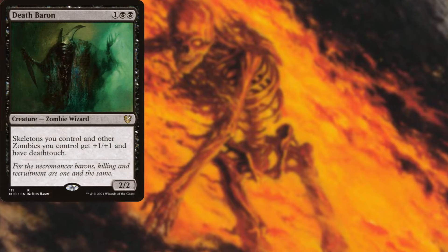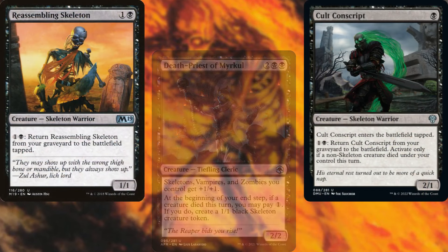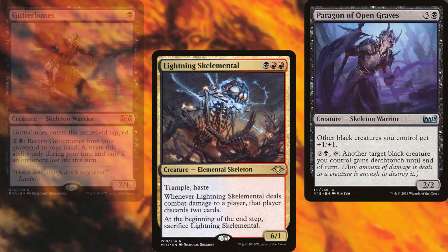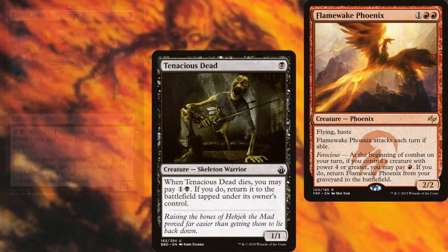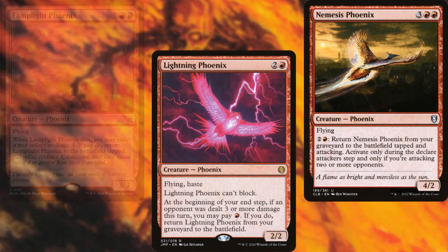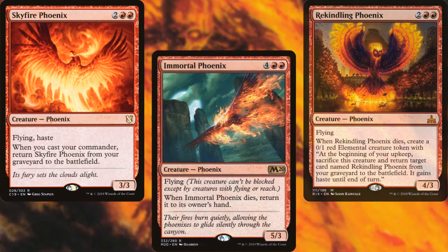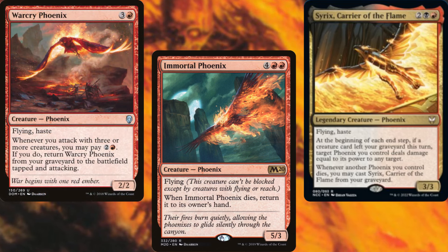The core of the deck is made up of self-recurring creatures: Death Baron, Death Priest of Myrkul, Cult Conscript, Reassembling Skeleton, Skeleton Crew, Flameskulls, Gutterbones, Lightning Skelemental, Paragon of Open Graves, Persistent Specimen, Tenacious Dead — our skeleton package — alongside Flamewake Phoenix, Lamplight Phoenix, Lightning Phoenix, Nemesis Phoenix, Phoenix Chick, Phoenix of Ash, Rekindling Phoenix, Skyfire Phoenix, Immortal Phoenix, Syrix Carrier of the Flame, and Warcry Phoenix.